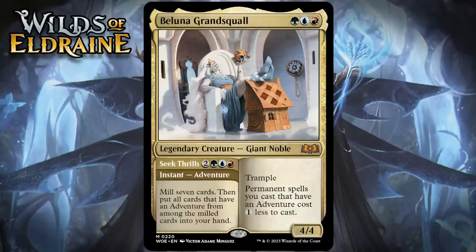Alright, now we're moving into the multicolored adventures. The first of these is Balluna, Grand Squall, which costs a green, a blue, and a red — a 4/4 legendary giant noble at mythic rare with trample. Permanent spells you cast that have an adventure cost one less to cast, and it has an adventure: Seek Thrills, which for two generic, a green, a blue, and a red is an instant adventure — mill seven cards, then put all cards that have an adventure from among the milled cards into your hand. In limited, the best part of this is probably just the creature side. The adventure can maybe draw you a couple of cards, but it's expensive enough and random enough that I don't love it. Being three different colors definitely makes it more of a challenge to get Balluna going, so I think this is just a C+.